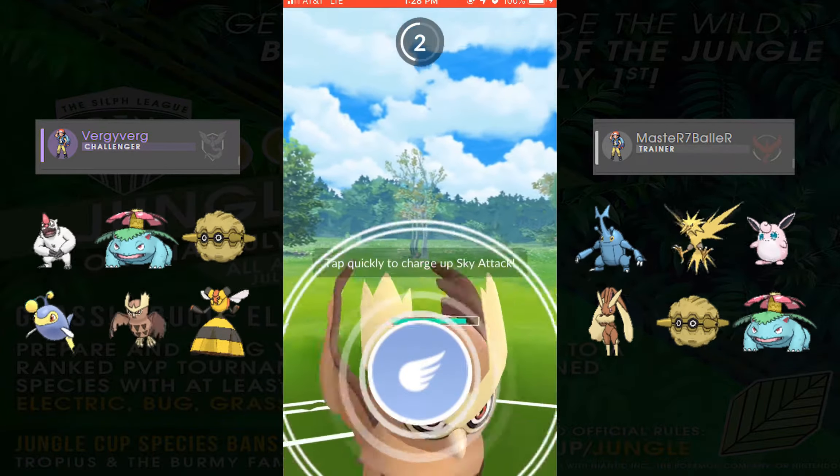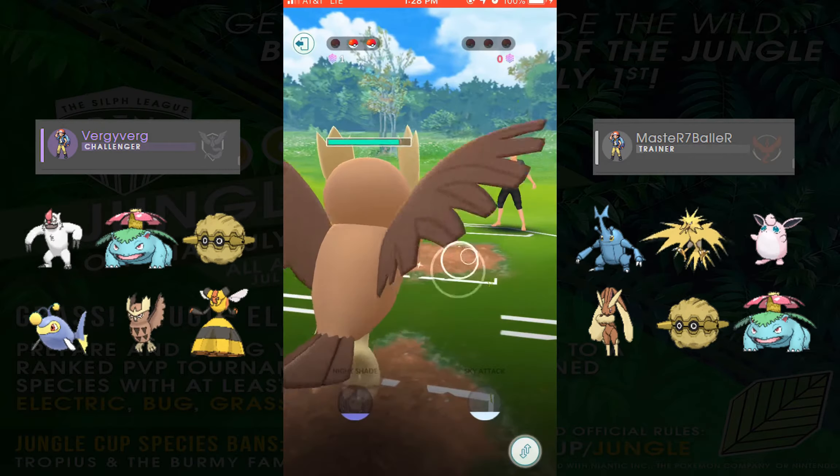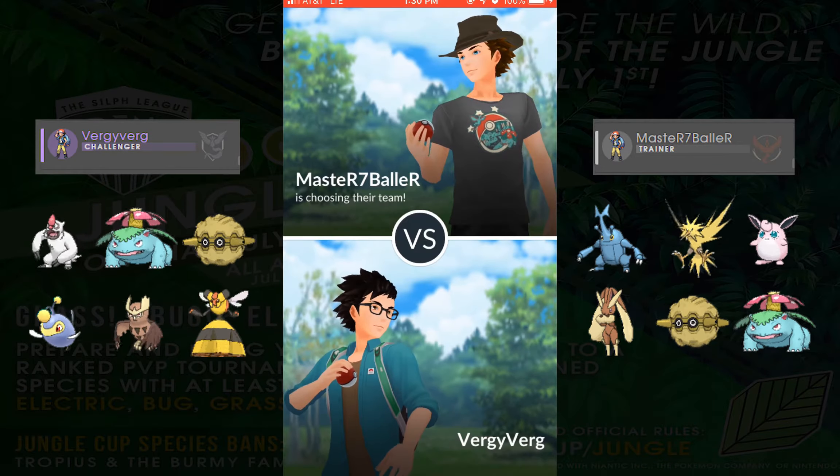My Noctowl takes out his Heracross, and his last Pokemon is Venusaur, which Noctowl is also good against. We get a Sky Attack off there and it kills the Venusaur.